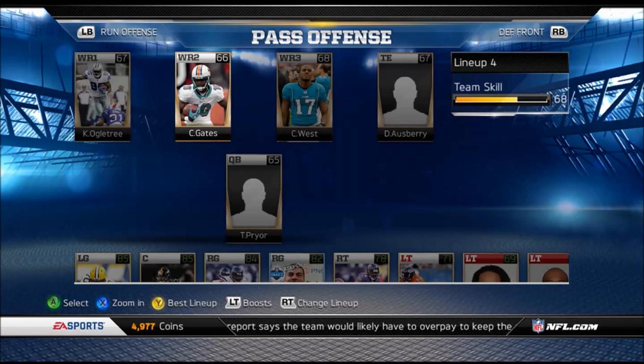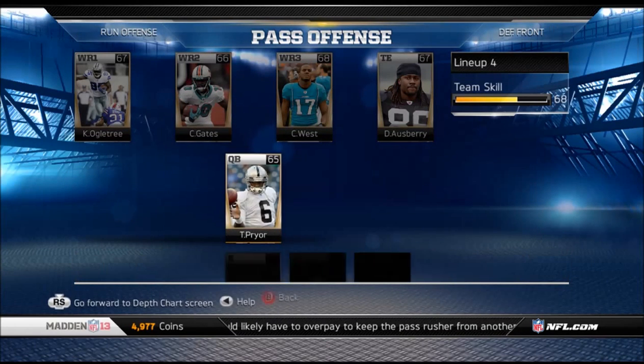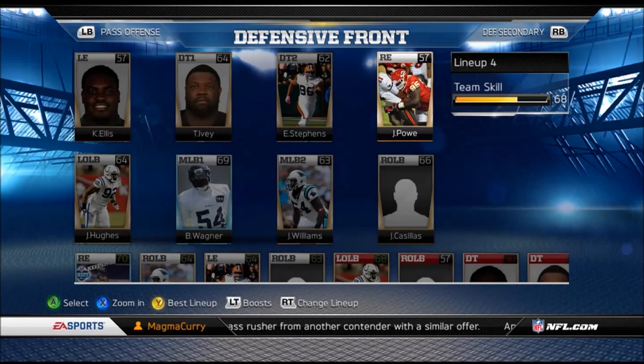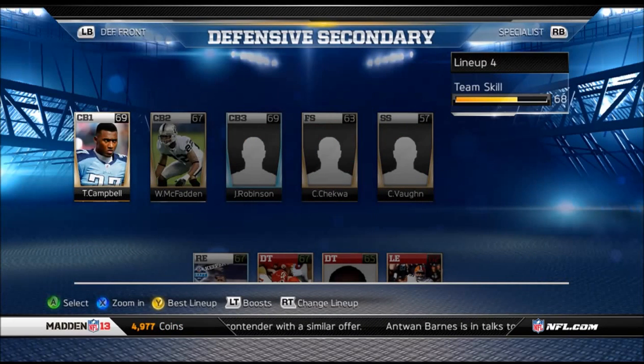What it is: first you take a base team of players 69 overall or under. You can't use certain players or Kaepernick, you can only use three rookies per team, and you have to use bronzes — you can't use Playoff Julio or anything like that. You then both open one pack each, you alternate picking cards, then you set your teams up, and then you play each other.